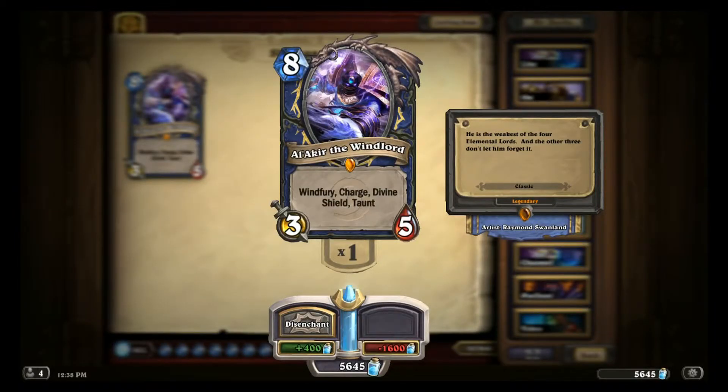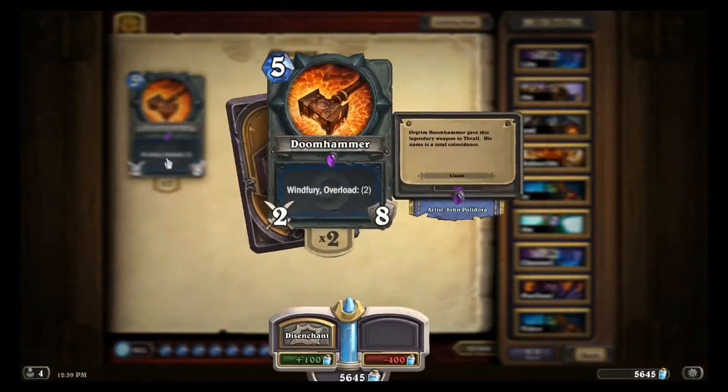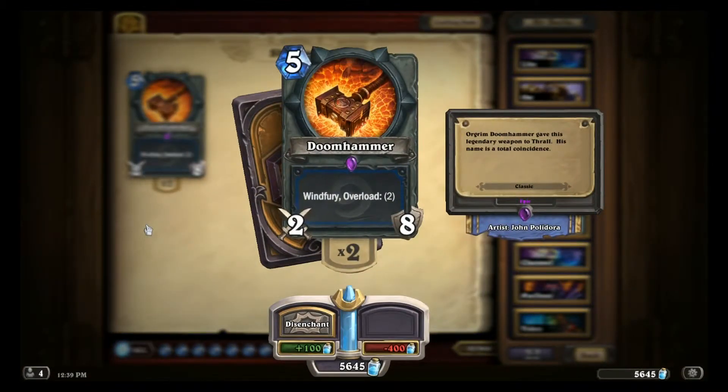No one card can really replace all the things that Alakir brings to the table. In my opinion, the most important function that Alakir serves is burst damage, so I'd replace him with Doomhammer if you have it. And if you're already putting a Doomhammer in your deck, a second one is not actually as bad as it sounds, because it lets you draw the burst with more consistency.